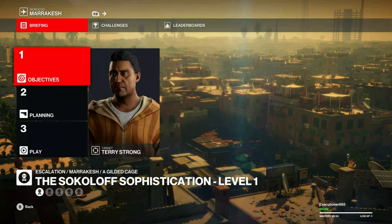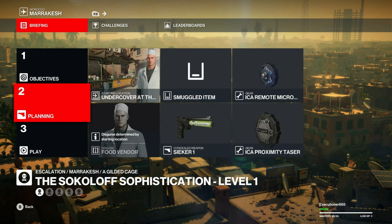Next in the lineup of Legacy Escalation Contracts in Marrakesh, we have the Sokolov Sophistication. I'm going to start undercover as a food vendor and bring a Seeker 1, Proximity Taser, and Micro Remote Taser.